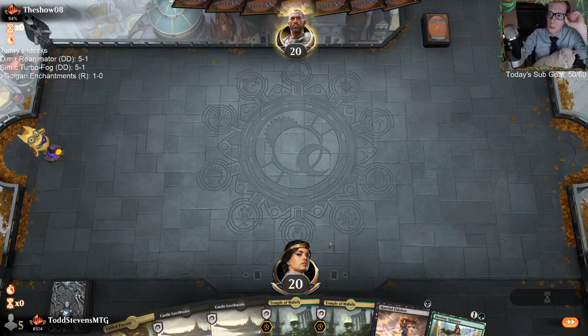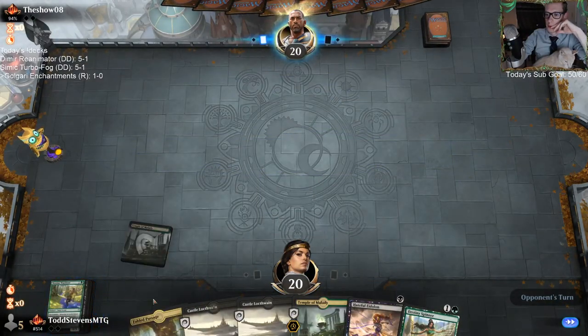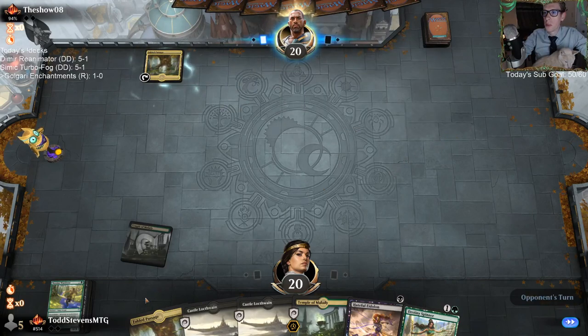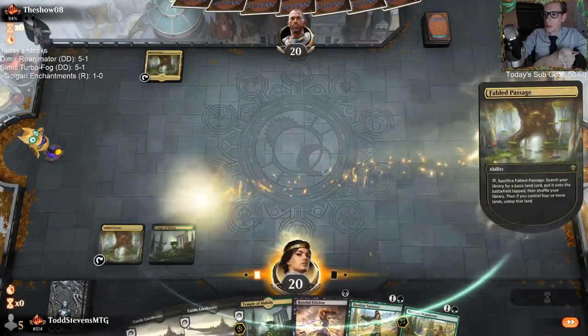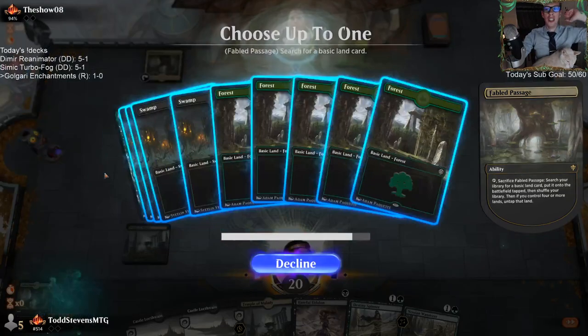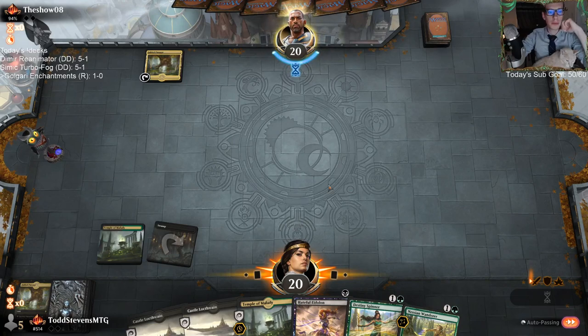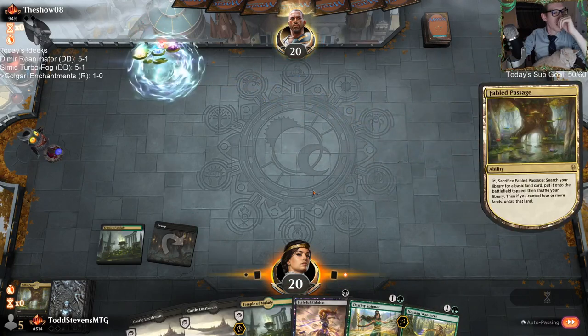Got mono tap land - that's a good one. I'll have Fabled Passage go get a Swamp next turn, to unlock Castle Locthwain. I haven't played any Kroxa decks at all. Grixis sounds like the thing to be doing with Kroxa, or even just Red-Black - like an aggro-ish Red-Black. The Rakdos discard turns into Rakdos with Kroxa. We do have like three months till the next set, so we've got some time.